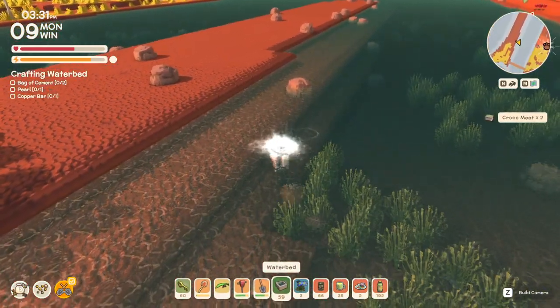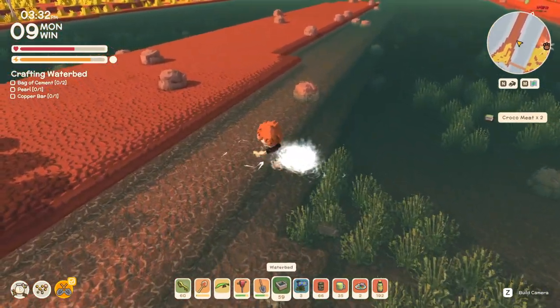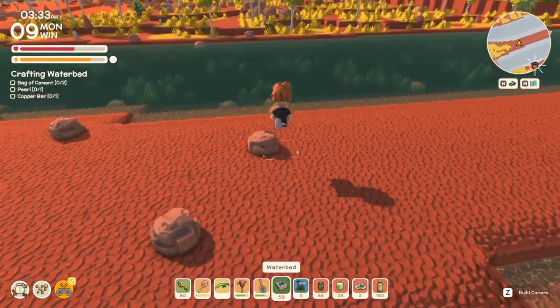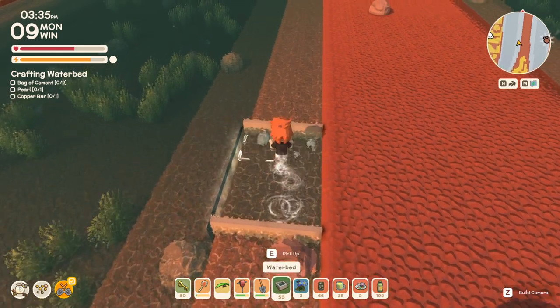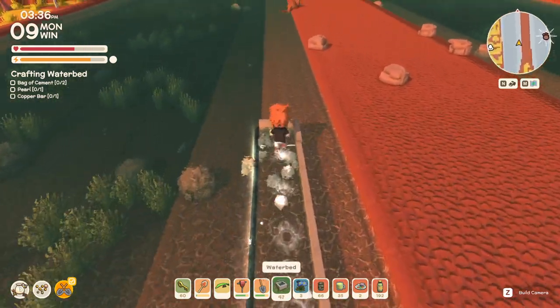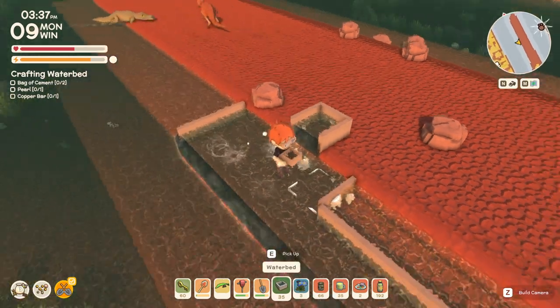Welcome back, citizens and all. Welcome back to a little bit more dinkum. As you saw in a previous video, we were putting these waterbeds down in the river, and we were able to force the river daisies to spawn.